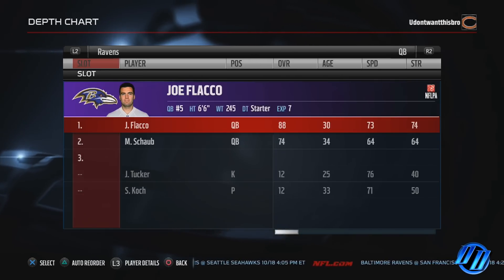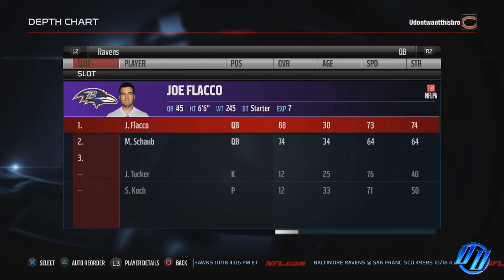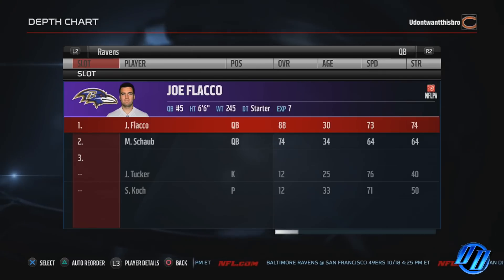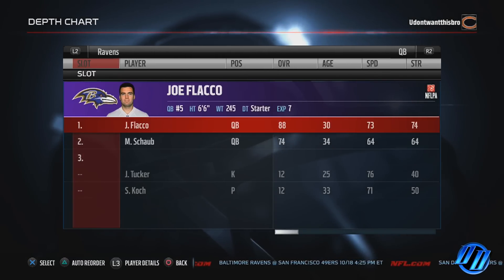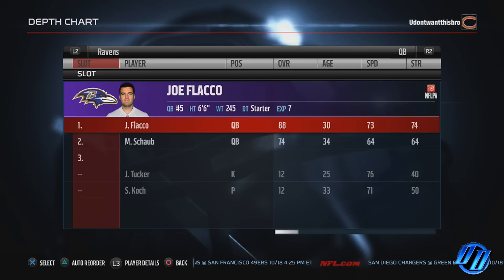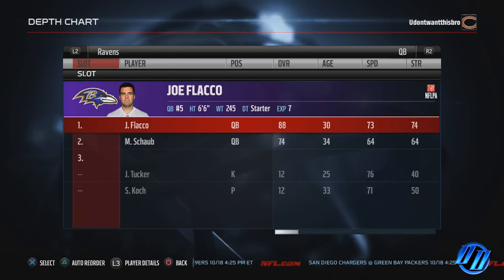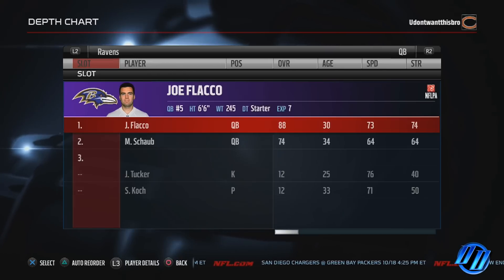I have not played with the Baltimore Ravens this year in Madden 16, but eventually I'm going to get around to playing with every team and I do always adjust my rosters. I really like speed, and on defense I like good defensive linemen — do a lot of block shed. Baltimore has a decent team this year even though they're not showing it in real life. The quarterback of course you got Joe Flacco and you got Matt Schaub.